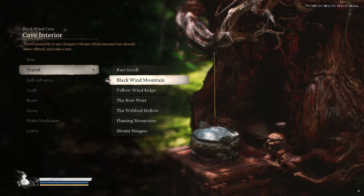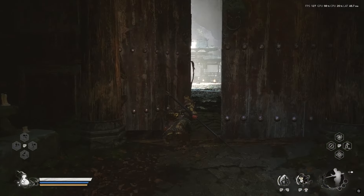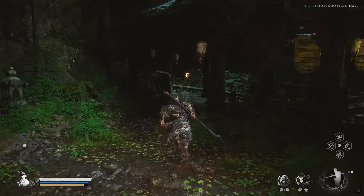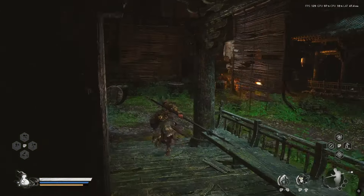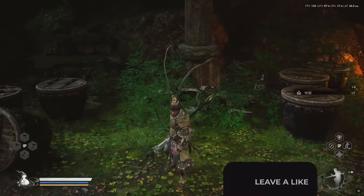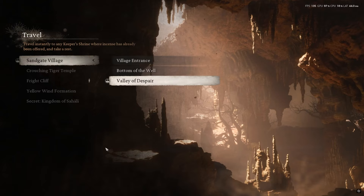The first location is going to be by the Black Wind Mountain. You'll need to progress until you get to the Cave Interior, which is in Chapter One. Once you're here, you can follow me. When you get here, you should see a barrel that is green, and if you break it you should get the awakened wineworm.